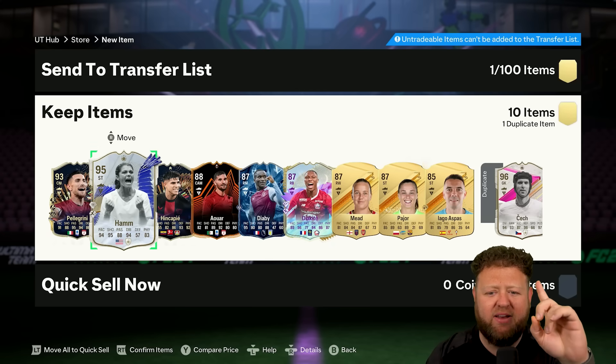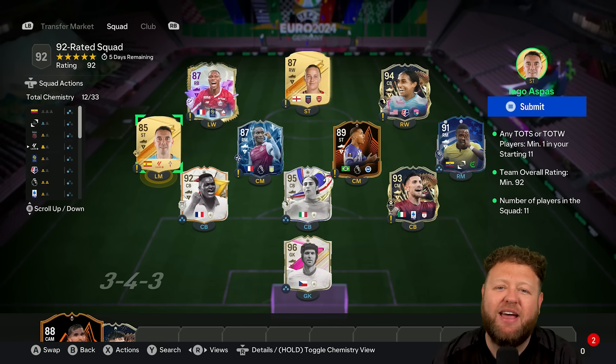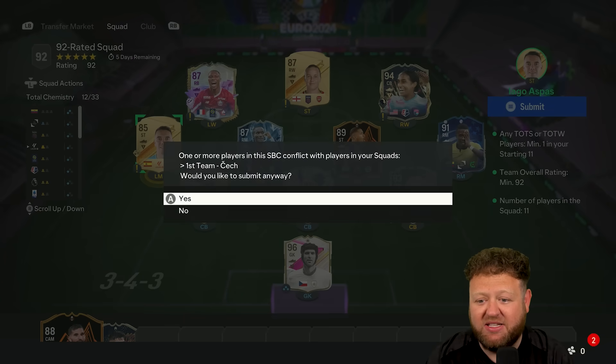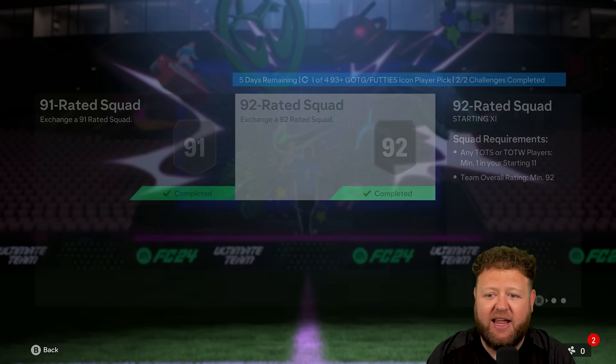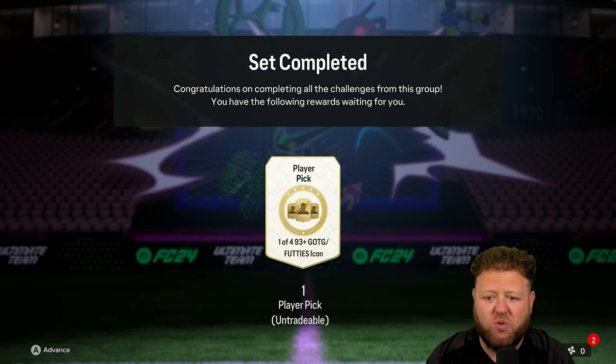A rare card in my eyes - a 95 rated team of the year icon Mia Hamm. Someone that I can say I have finally packed. Buzzing with that actually, that's quite a nice one to get - one for the collection anyway. I've always liked that card design and the dynamic image and stuff, it's a cool one.